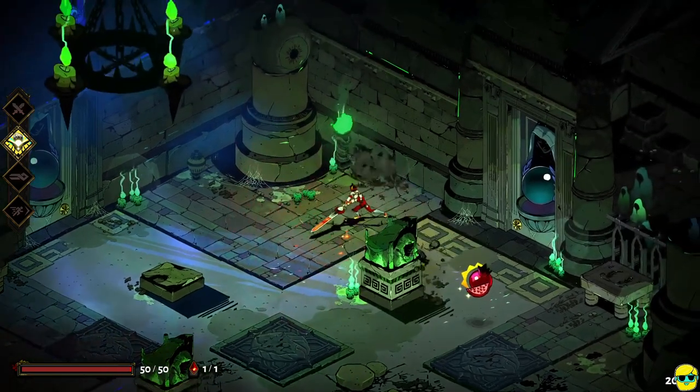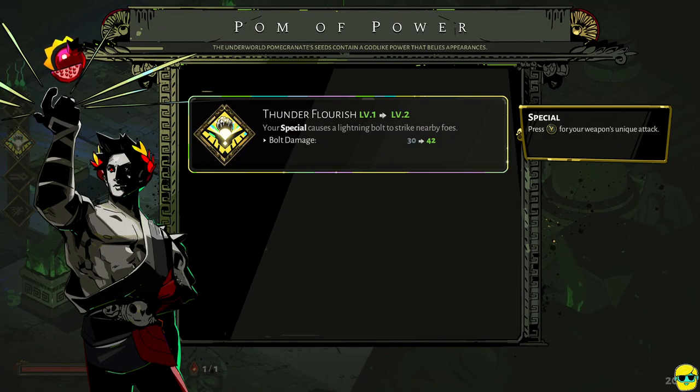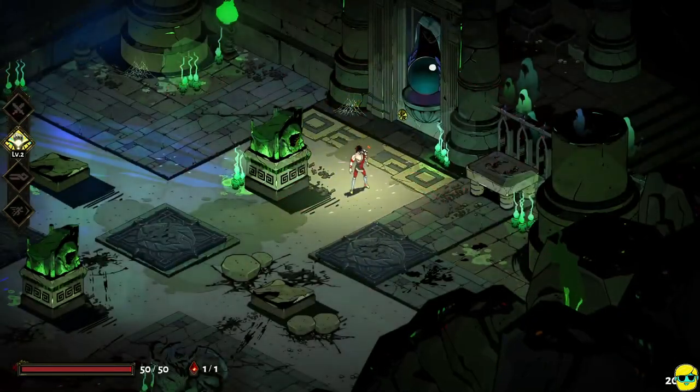The Palm of Power basically allows you to level up the boons that you have. Right now we only have one, so it allows you to level up Thunder Flourish from level one to level two. You can see the green indicates the increase — instead of doing 30, the bolt now does 42. How about that?